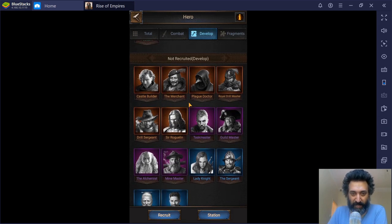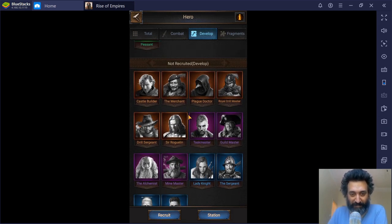So you have Sir Roguelen, the Drill Sergeant, and the Royal Drill Master. These guys, when stationed in your town hall, are going to take care of your troop training — reducing costs, speed, and all that kind of stuff. Sir Roguelen is focused on cavalry, the Drill Sergeant is focused on archers, and the Royal Drill Master is focused on footmen. I like cavalry, so that's the one I'm trying to open with fragments.